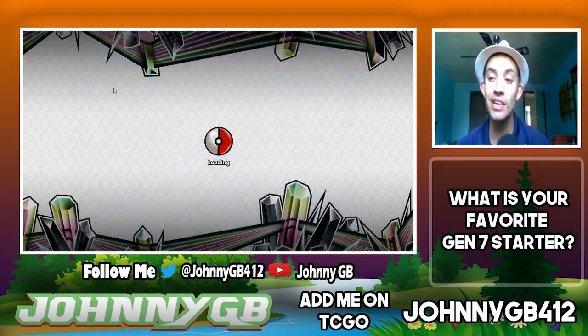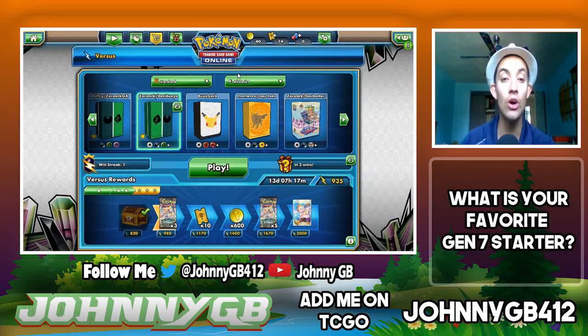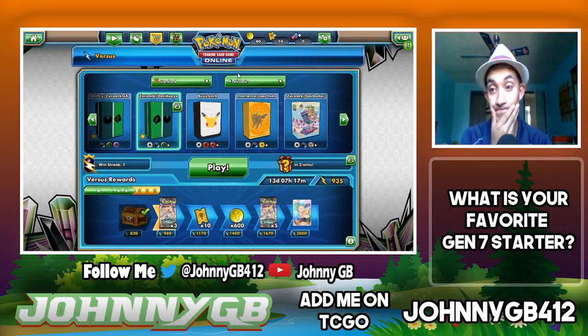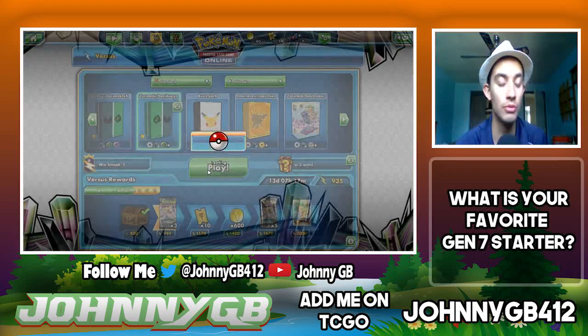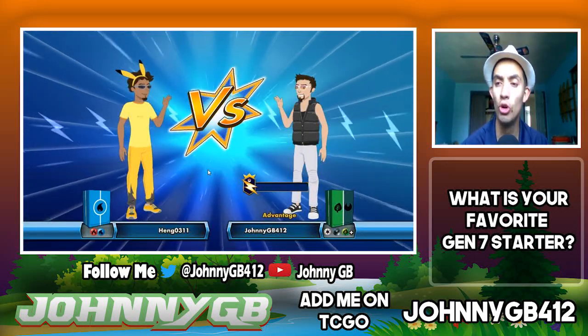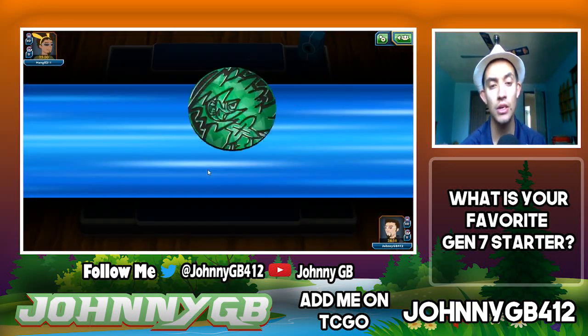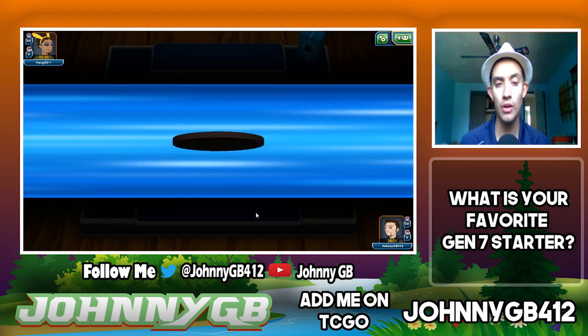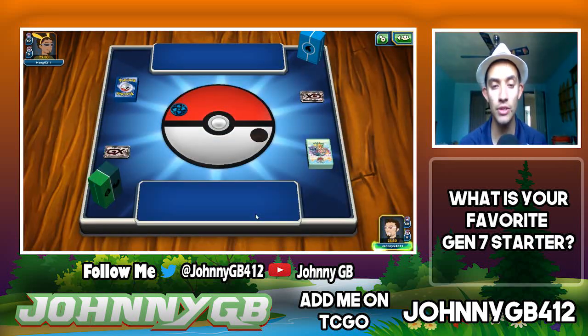Something I'm looking to add to the deck would be Field Blower — that feels like a good addition. Also Enhanced Hammer was the other card I was considering. Maybe cut a couple Ultra Balls, since Nest Ball can search out basics. I could cut Ultra Balls and add two Mysterious Treasures and two Enhanced Hammers — that way I can still search out Lele.